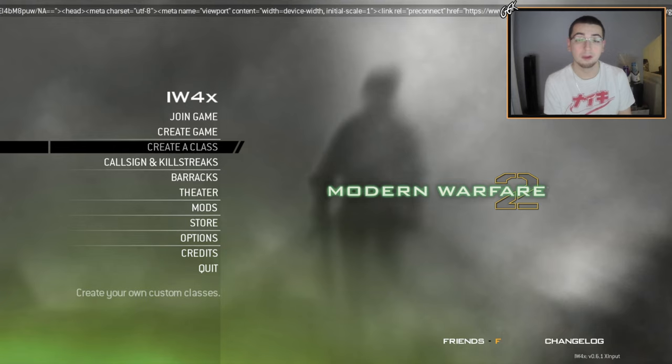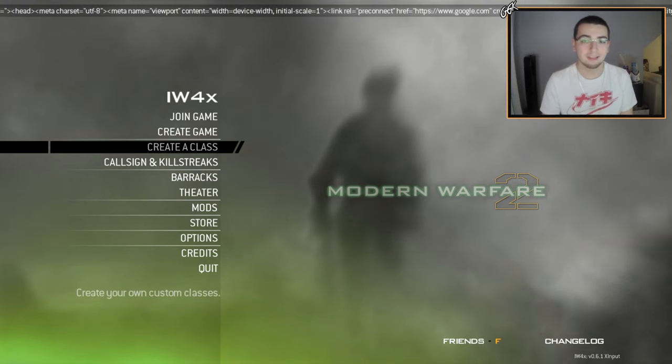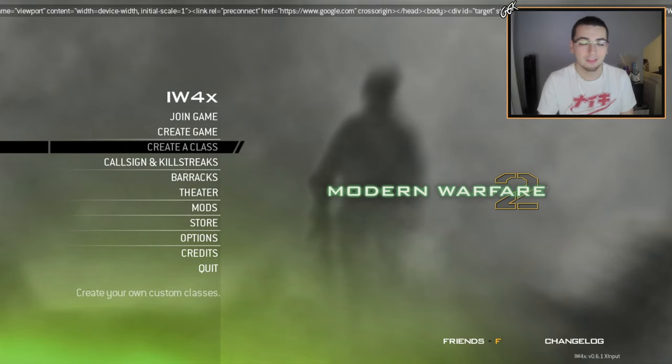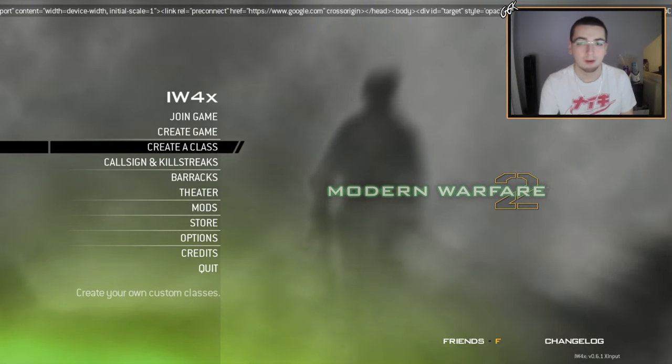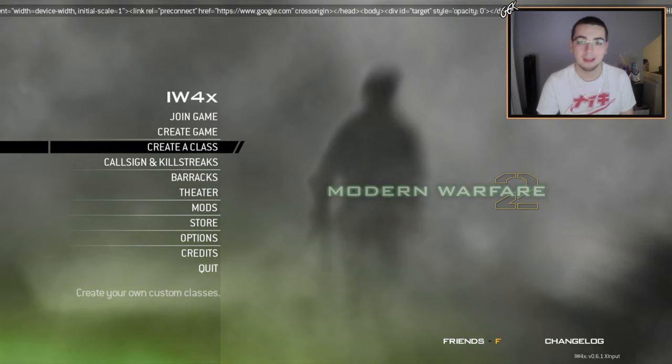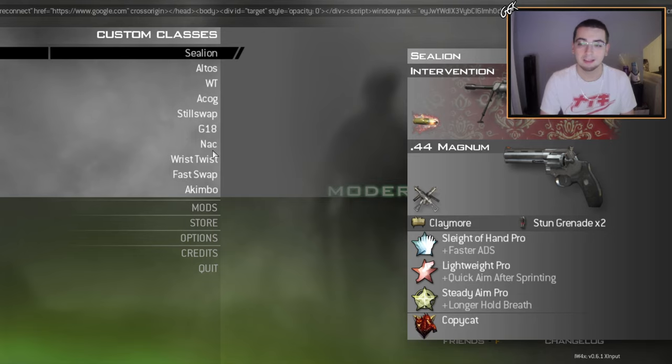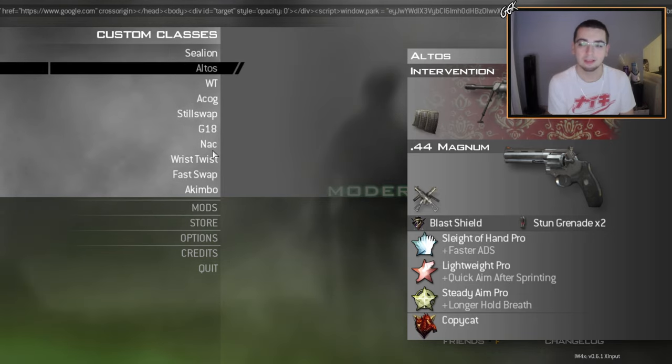Hey, what's going on everyone, Neka here. I hope you're all having a wonderful day. As always, we're on MW2 IW4x and we're going to be trick shotting today. On the Neka channel though, we don't just put up normal trick shotting uploads — we always have something special. So let me show you guys what I got for you today. Let's go into my custom class menu — we actually got custom camos today. There's one custom camo, and that's Royalty from Advanced Warfare.